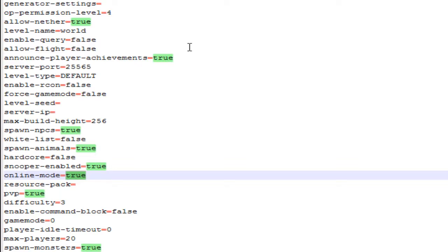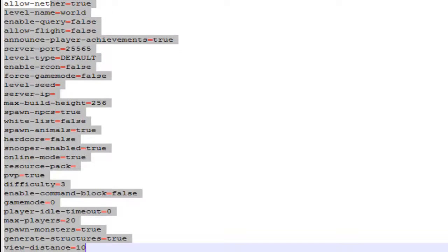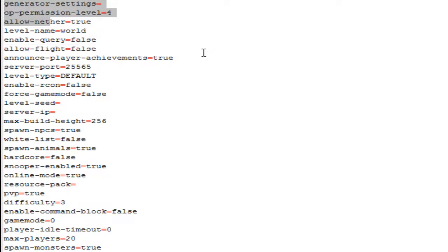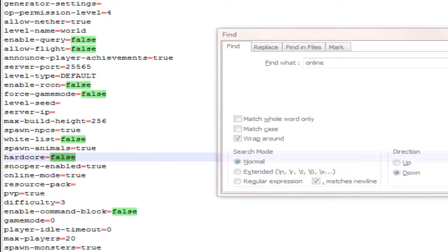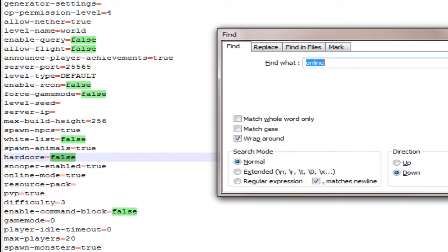You will be left with something like this — it shows all the options that you can change in your Minecraft server. You need to look for 'online-mode=true'. You can either search for it manually — I found it here — or you can do Ctrl+F, which is the find function, and click on 'online' and it will find it for you.